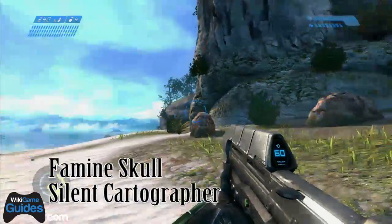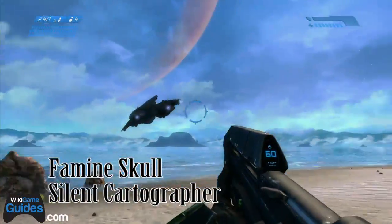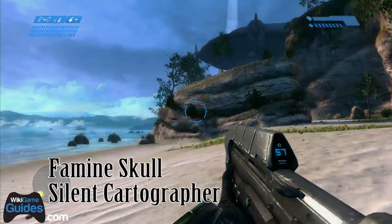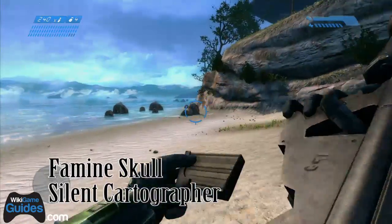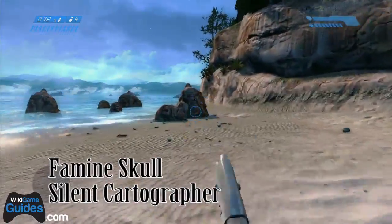The Famine Skull is on the Silent Cartographer. Right after you start the level, walk the other way and you'll see this little plateau here. What you're going to want to do is go around to the other side and climb up, and the skull is on the very top of it.